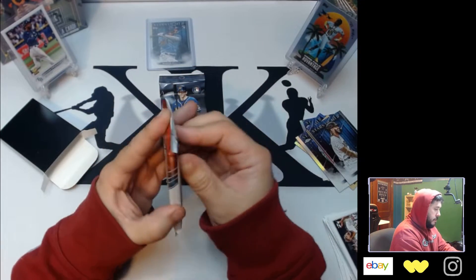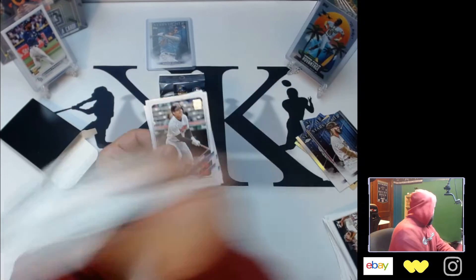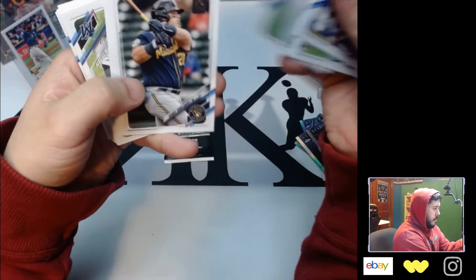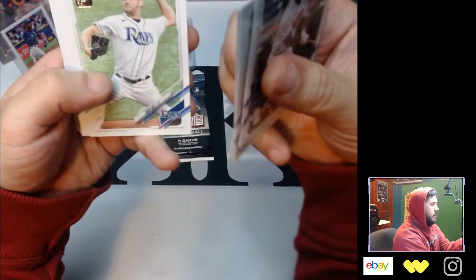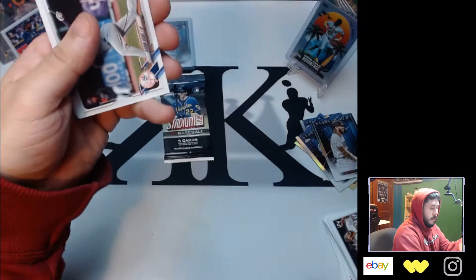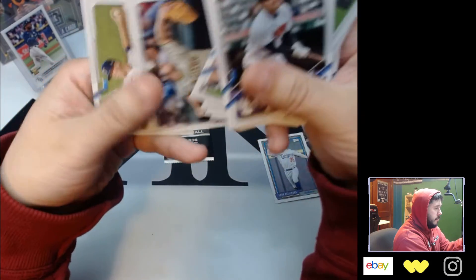Alright, let's go back to last year's Update Series. Ha-Seong Kim rookie — I'm not sure how good he is. Six-Toe rookie — I like Six-Toe. Cody Bellinger is a throwback, not numbered. And then the rest are base — nothing special.